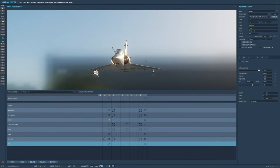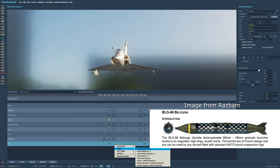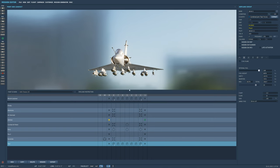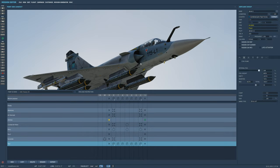Next weapon is the BLG-66, or Beluga. We can fit nine of these total — same as before, you can do a single rack, a double rack, or one in the middle. This is an unguided high-drag cluster bomb that launches 151 66mm grenades from one bomb. The only submunition available in DCS currently is the AC model, which is anti-tank — a high explosive capable of piercing up to 300 millimeters, or almost 12 inches, of armor.